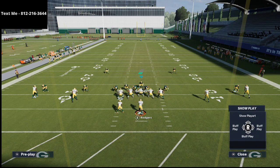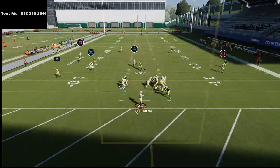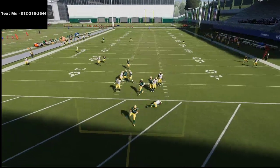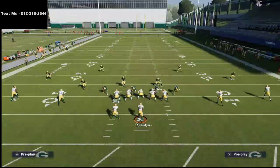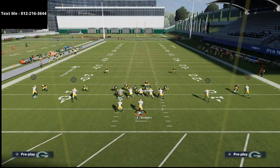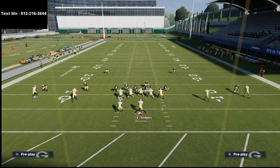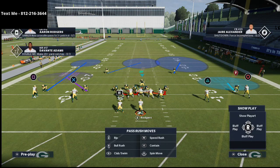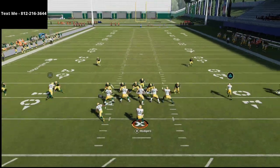The key to the blitz working is standing right over the center. I'm going to stand right over the center, run forward, and then go back. When you run forward, you want to go to the left a little bit — not to the right, because going right brings the center into the vicinity of the play. What we're doing with this blitz is taking advantage of the blitz angles our defensive line is locked onto. It's basically a swap exchange blitz.